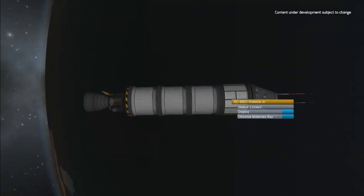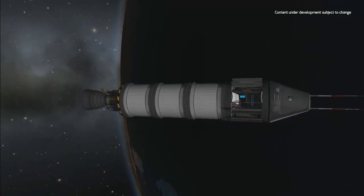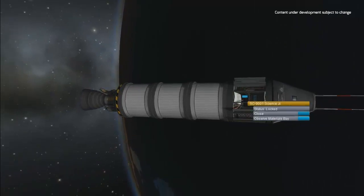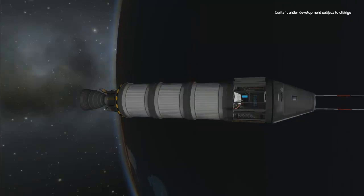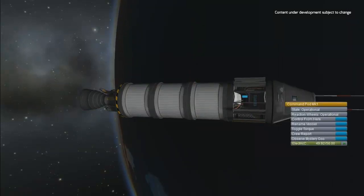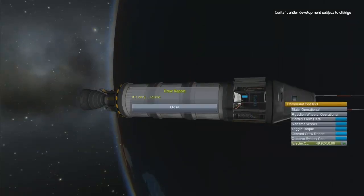Data can be collected by performing experiments all over the solar system with specific parts, such as the brand new science base. See those antennas extending on that part? They are no longer just for show — they now work as one of two ways to get data back to Kerbin, the other being bringing your vessel back home.